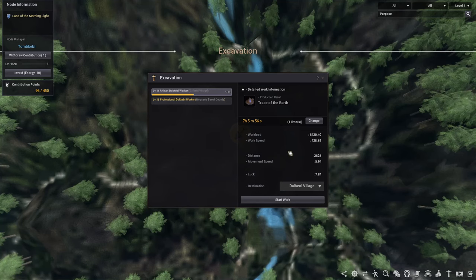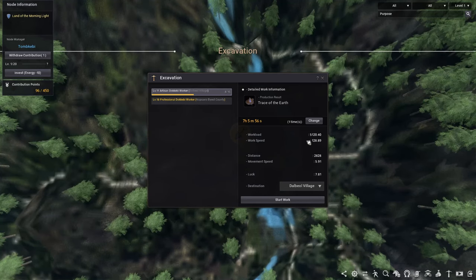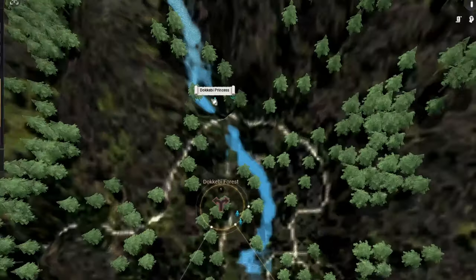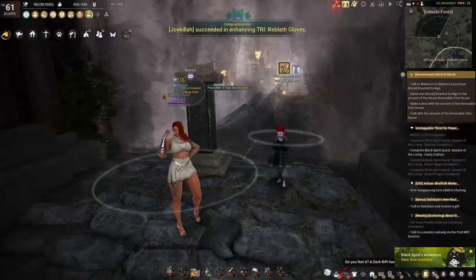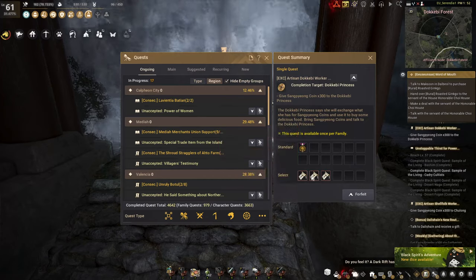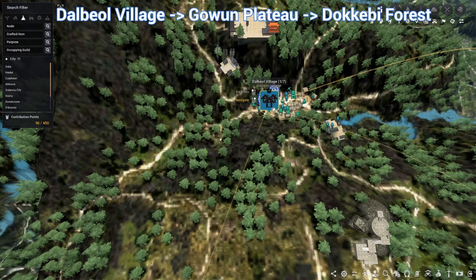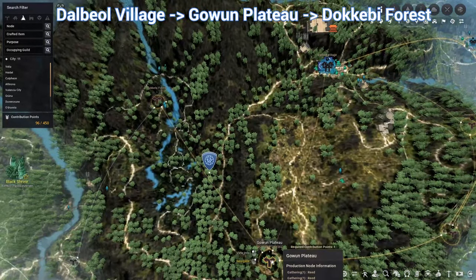There's one thing you have to know about this node — it exclusively takes Dokkabi workers. Also it has an absurdly high workload, so you really wanna bring a Dokkabi artisan. The easiest way to get one is by completing a quest from the Dokkabi princess under this beautiful waterfall. She will ask you to hand over 300 coins — these are just the basic coins they throw at you in the main quest. Once you hand in the coins, you get to choose from 3 workers, one for each of the 3 towns in the new region. You wanna make sure to pick the one in Dalbeer village, cause it's the cheapest to connect to the excavation node.